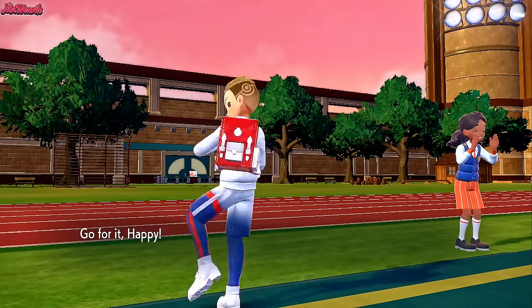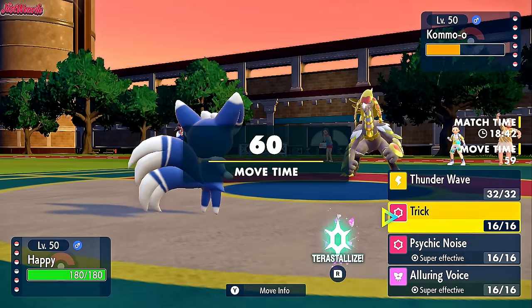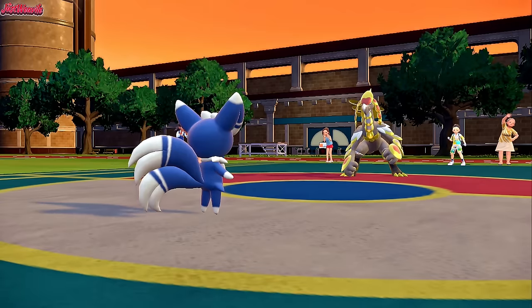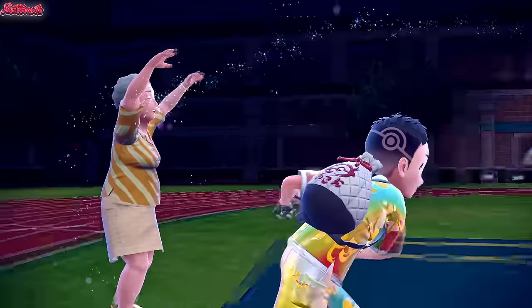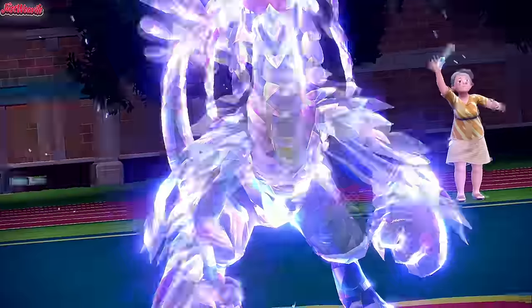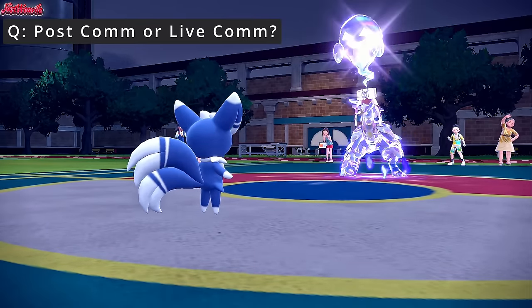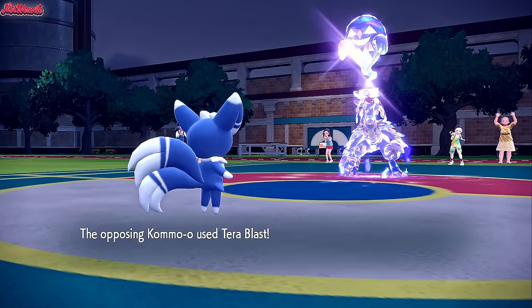I decided to go into my Meowstic, because this thing is fast — very fast. I could Thunder Wave it but I'd rather not miss, so I'm going to go for a Trick. We have the Lagging Tail on this Meowstic with Prankster — it's a really cool item to trick over. They ended up Terastallizing into a Ghost type, which is really interesting. Maybe they didn't want to get hit by a Fairy-type move or something. We go for the Trick and completely cripple this Komo-O. With the Lagging Tail it's always going to move last, which makes it a bit superior to Thunder Wave.